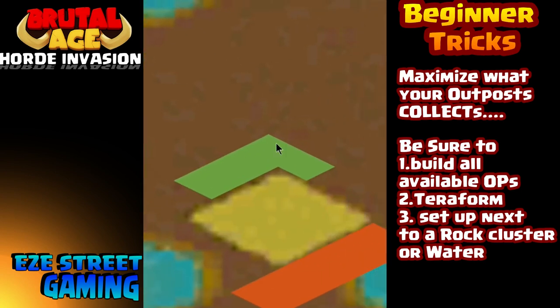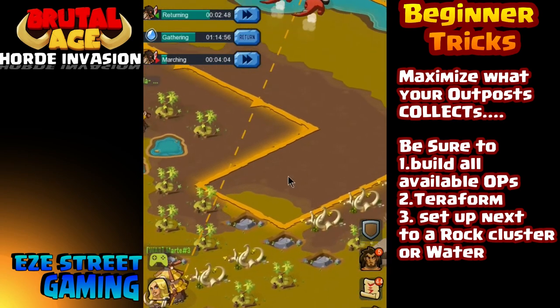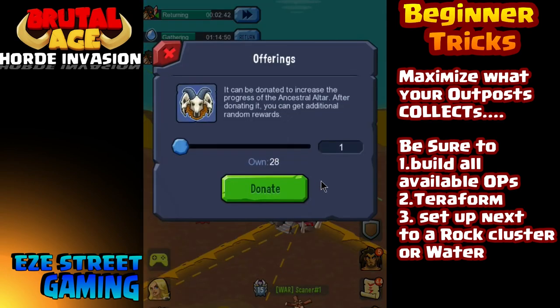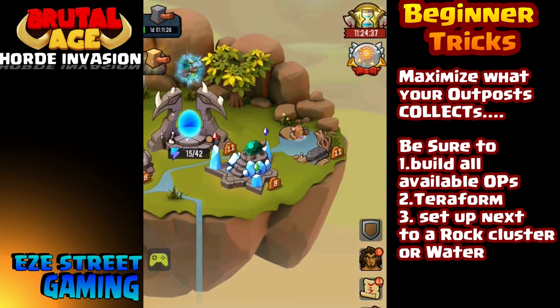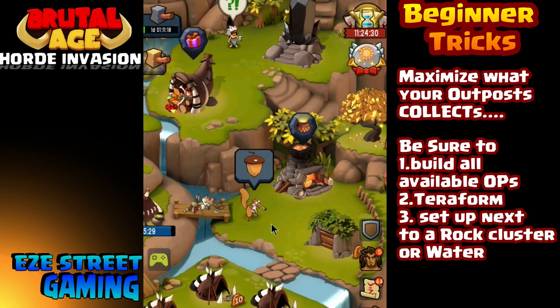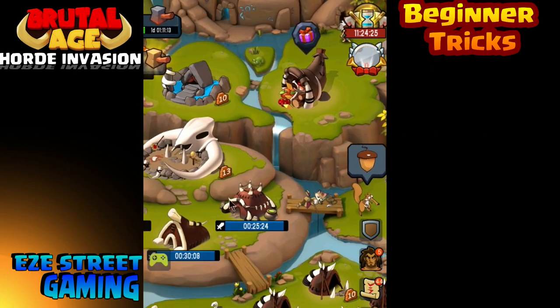Make sure you have an outpost in the middle near the temple, and make sure you have an outpost along the edge. Along the edge is where you find all the level one and two monsters — they're loaded up everywhere along the edge. A lot of people don't put outposts on the edge, but even later in the game there's still an advantage because all of your special events, when you have to hunt for certain items, are spread all over the outskirts of the map. So an edge outpost benefits you even later on.